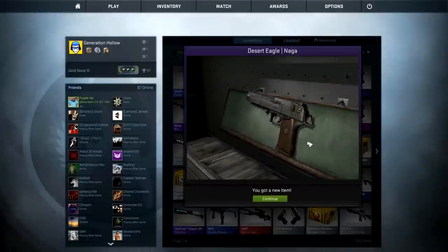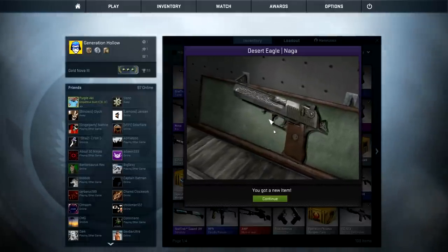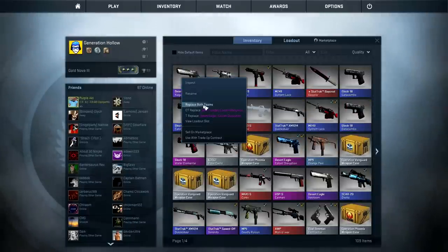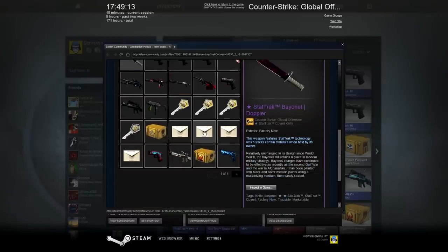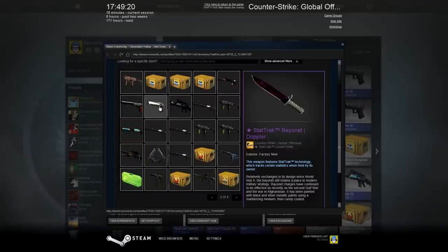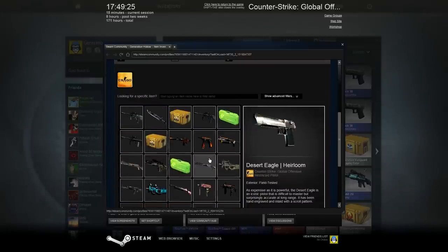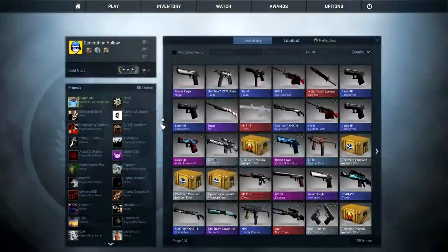Oh! Oh! We got the Desert Eagle Naga! Holy shit — nice! We got the Desert Eagle Naga — that's actually awesome! Oh my god, what luck! What fucking luck! Let's have a quick glance — will it show me the price this time? No, it's not showing me what the actual price is on the marketplace for some reason. It's not actually popping up in my inventory on Steam. I guess it just needs time to update and acknowledge that it's there — I can check out the price for that later.